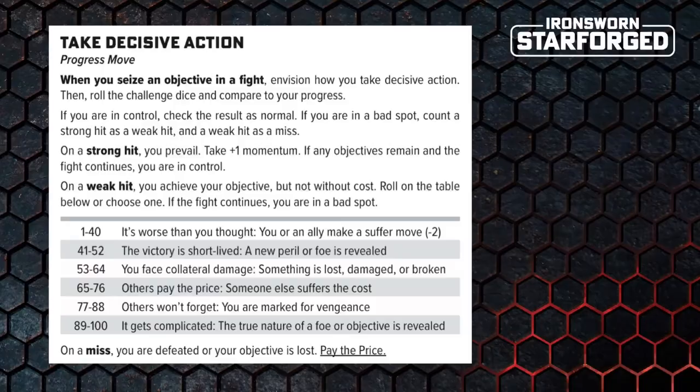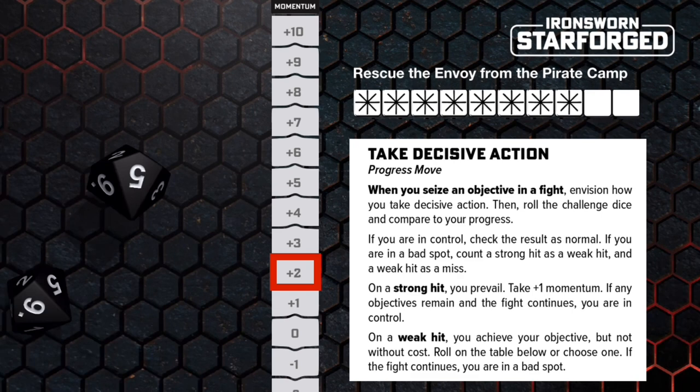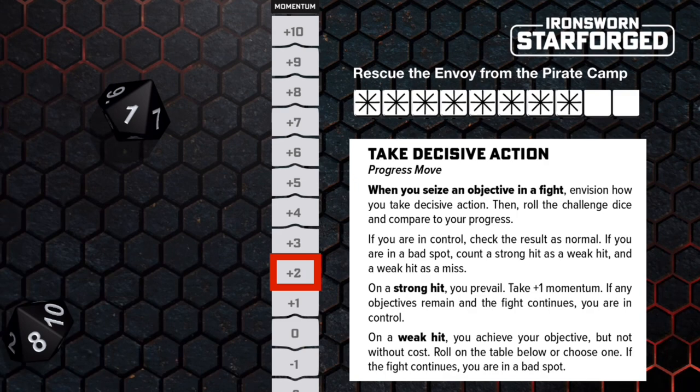So what do you do once your progress track is filled? Well, it's not over — you have to roll for it by making the move Take Decisive Action. This is a progress move, and like all progress moves, you don't roll your action dice and add a stat; you roll your challenge dice against your progress. You can try to fill up as many boxes as possible to better your chances, or you might be forced to try early and take your chances — but be aware that this can, and often does, backfire spectacularly.